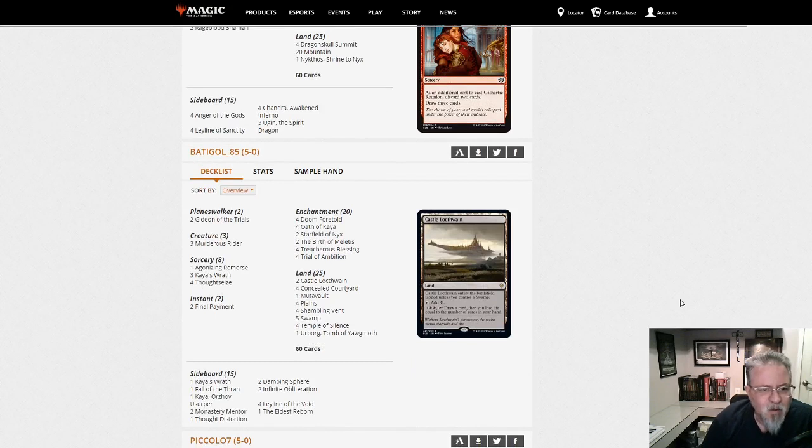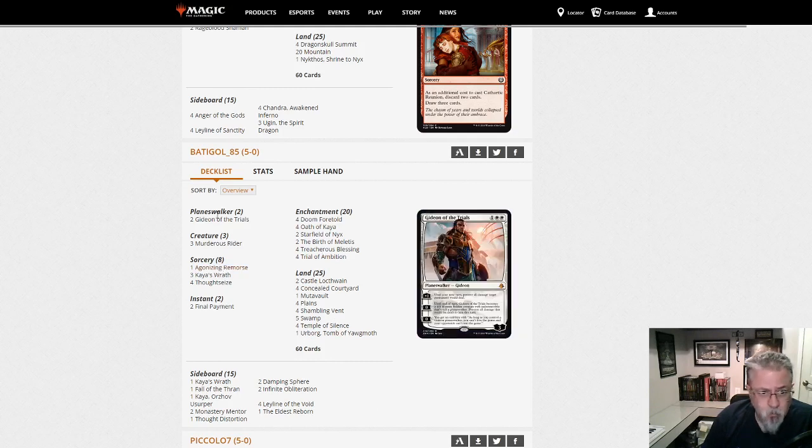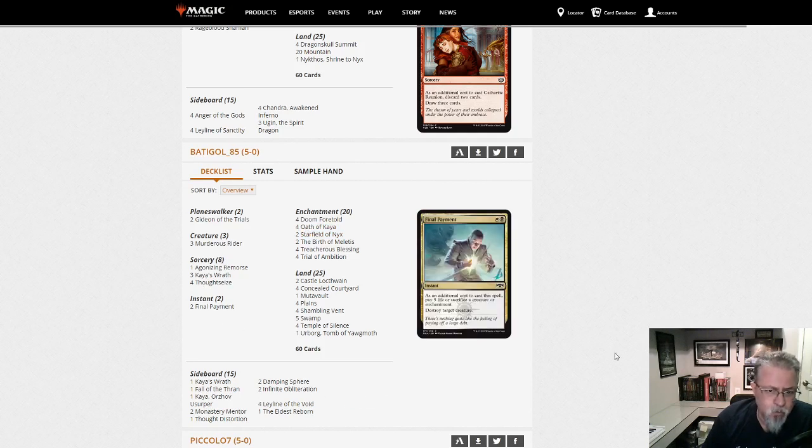Batagal85 — what do we got here? We've got a Doom Foretold deck. We do not have Dance of the Manse. This is Black-White Control — Black-White Enchantments. We've got the Starfield as the payoff. There's no Constellation cards so it's not really Enchantress, but Black-White Enchantment Control. Definitely a new tweak — this is not a deck I've seen before.